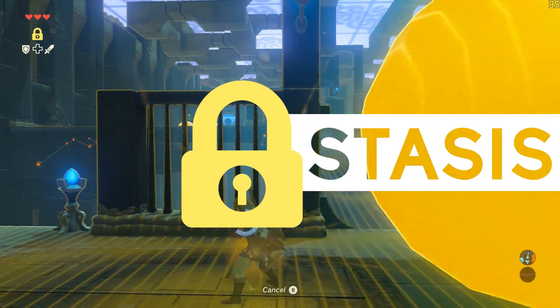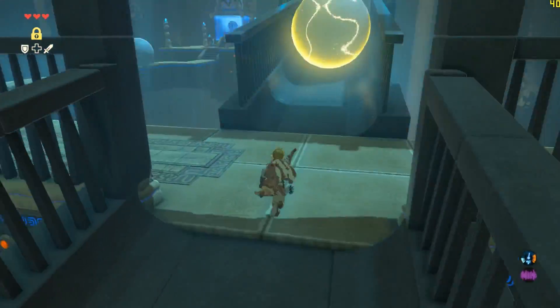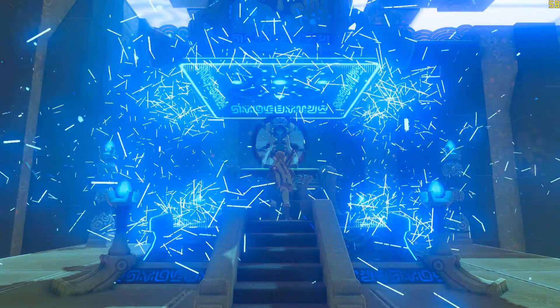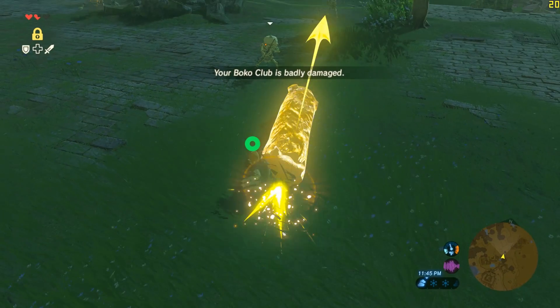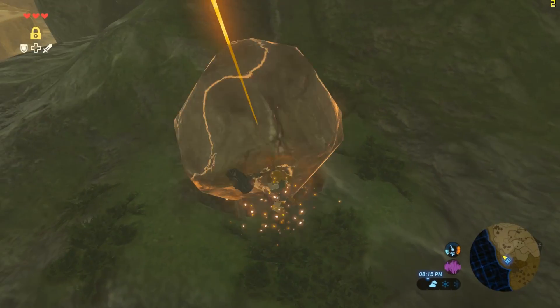Along with Magnesis, Stasis now works in 1.7.4. This allows you to complete the Stasis Trial and gain another Spirit Orb needed to leave the Plateau. The Stasis Rune also works outside of the Trial, allowing you to use it anywhere in the Hyrule Kingdom.